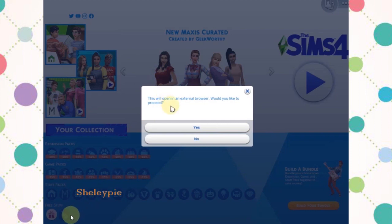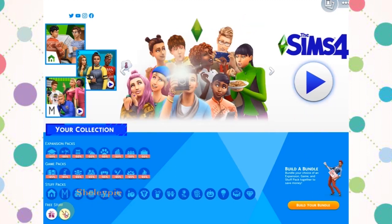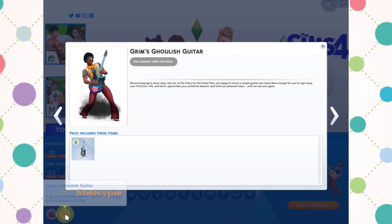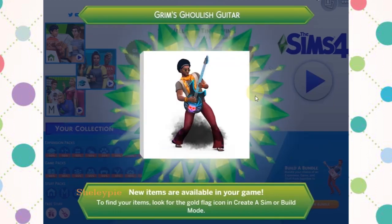Now we're going to try to get the free Grim Goose Guitar. After I click on the guitar, it opens an external browser link. After I sign up for EA's promotion and so on, let's see — did I get the guitar? That's great — I own the Grim Goose Guitar. That's fantastic, and it's free!